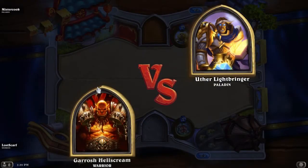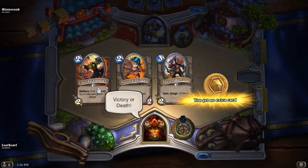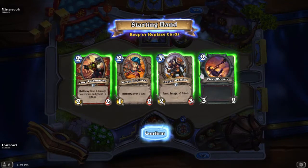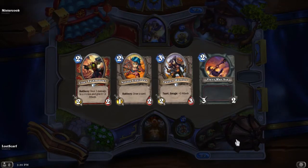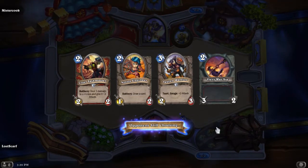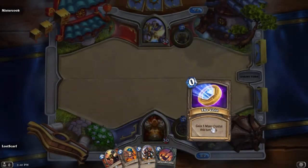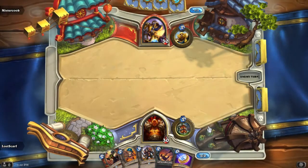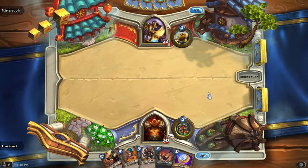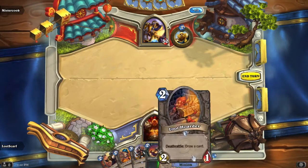Alright, we're fighting a Paladin this time. So we've proven the deck can actually win a match — but can it beat a Paladin? We will find out soon. It's called a Fiery Axe. Now Paladins have Consecration, Humility, and Equality. Equality makes everyone one HP, and Humility drops attack to one, which means whatever big strong cards I have have to be played that turn with Charge, or they'll just be useless.